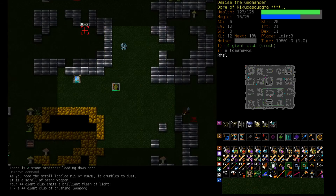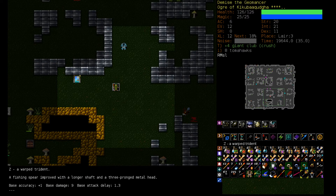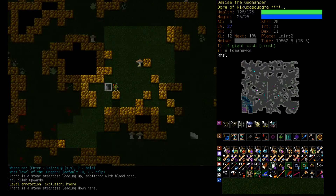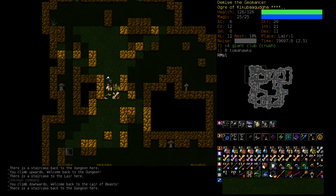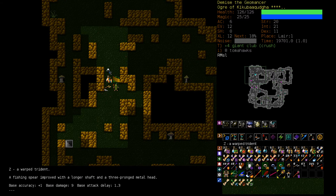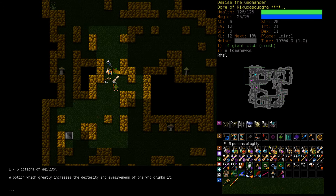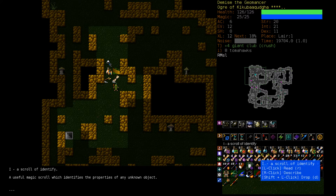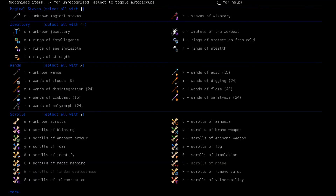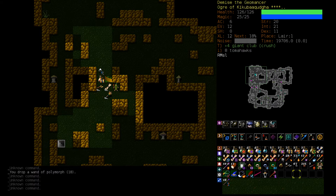Let's check out this scroll — Brand Weapon. We can put that on our Giant Club, plus 4 of Crushing. Well, that's okay but it's gonna get replaced. Let's just head back and drop off some junk. Amnesia, Brand Weapon, unknown scroll, artifact weapons — those can wait until we get some more ID scrolls, which I'm saving for an Artifact Ring. Wand of Polymorph, I don't care about those. Let's turn off Auto Pickup and head back down to Lair 3.